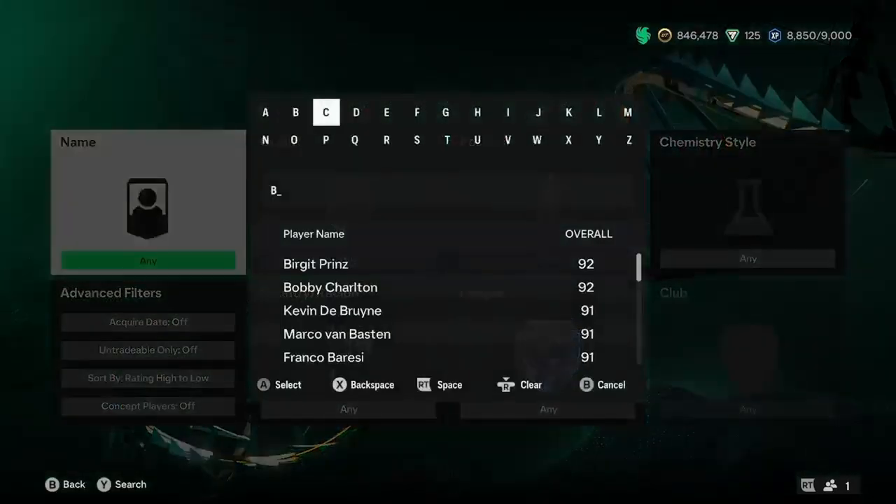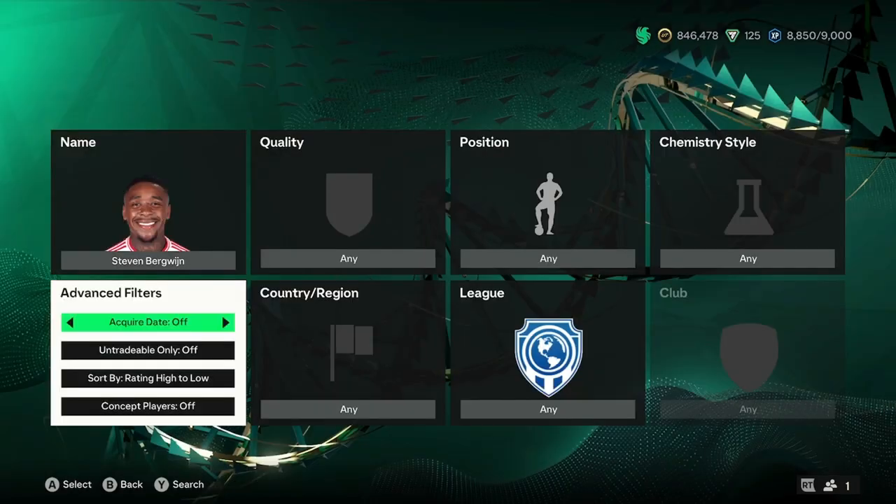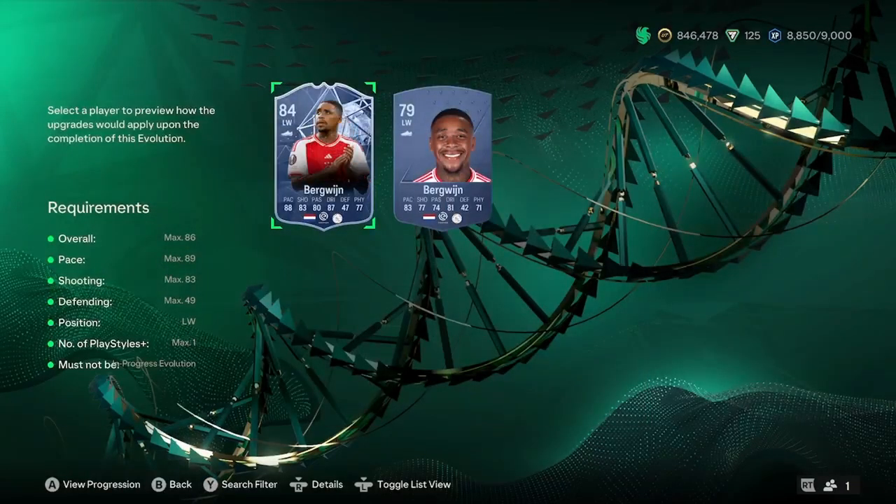I want to show you one that I think is probably going to be quite a meta one — Steven Bergwijn. He already has 88 pace, so he's going to be going up to an 88-rated with a lot of pace. It will be a very good card.